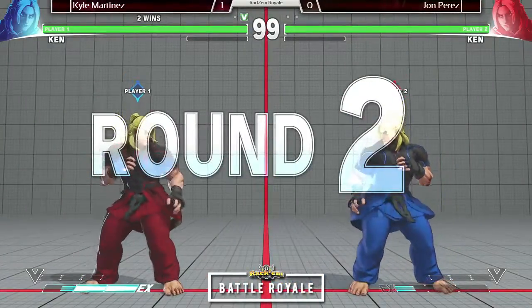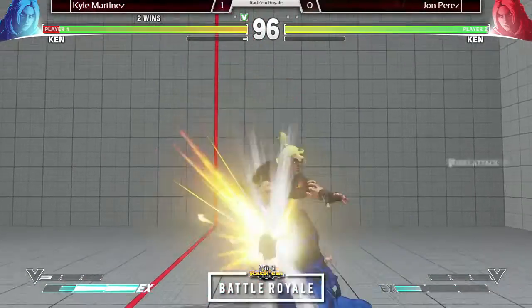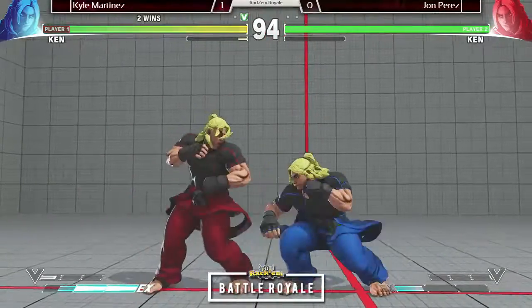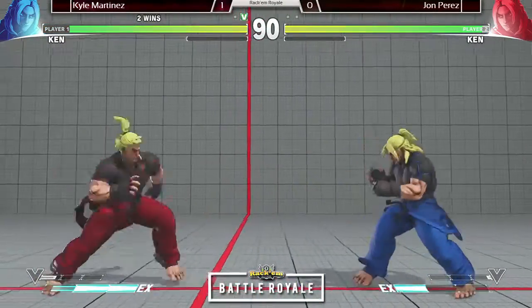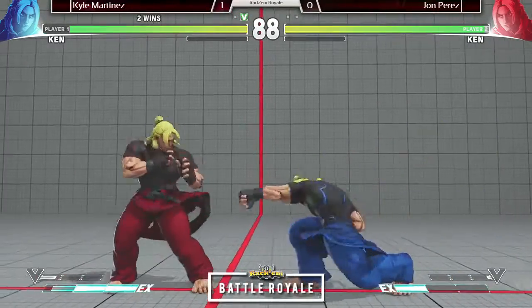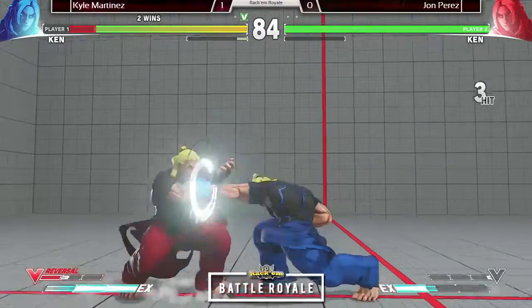Lil John does have V-Trigger, so he needs to watch out — that is a good comeback factor in this matchup. Dash up, deck him. Kyle took that first round so convincingly in game two. Kyle looking really strong right now. John Perez, the Blue Ken, needs to find his rhythm. Nice Shoryuken. This match is far from over — it's first to win three games in the top eight.